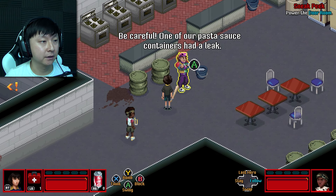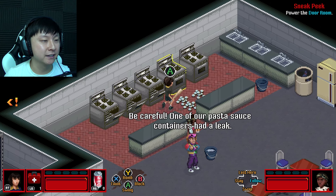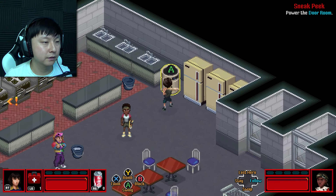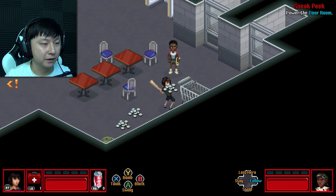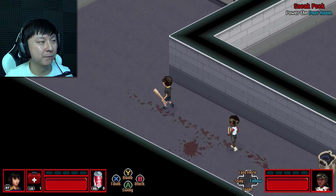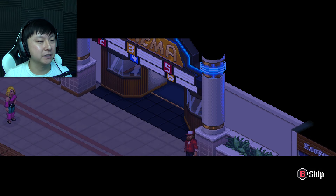His ranged attacks are pretty dope too. I don't know who I like to play as more. There's a lot of blood here — what's going on? More rats. They're sort of just minding their own business and we're coming in here murdering everything. That dude literally was just doing his job — but those of you who have watched the show know those guys are not so innocent. 'Be careful. One of our pasta sauce containers had a leak.' Oh, it's pasta sauce! There's money in the oven — who's baking money? I'm getting so rich!